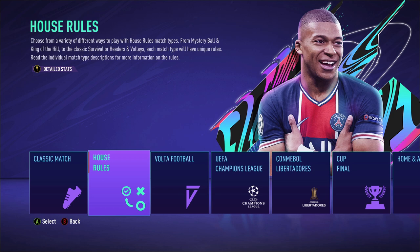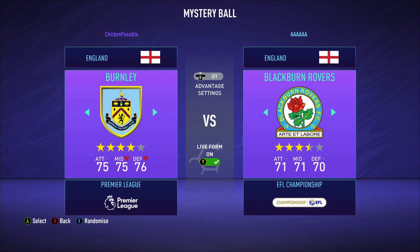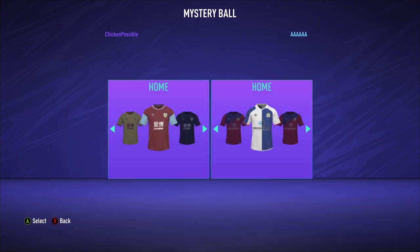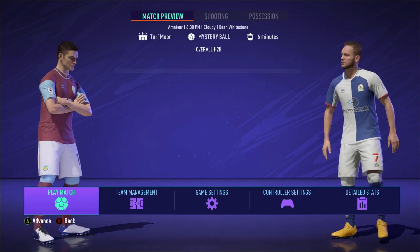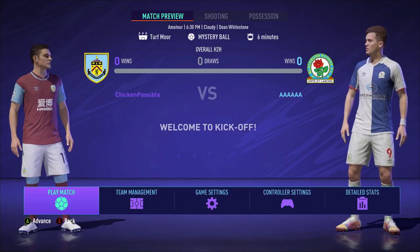We're going to choose House Rules and change the match style just a little bit. We're going to choose the Mystery Ball, which gives the ball certain power-ups when the person has control of it, and that's going to help our kicker make a lot more goals more easily. Have both controllers ready up and go with the initial uniforms that are set — it doesn't really matter which uniforms they choose — and press A to play the match.